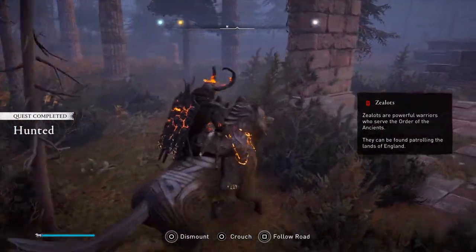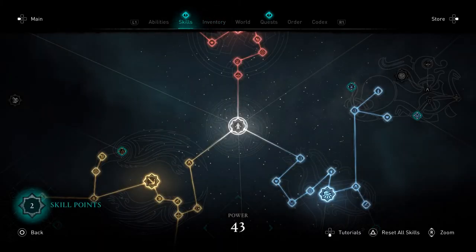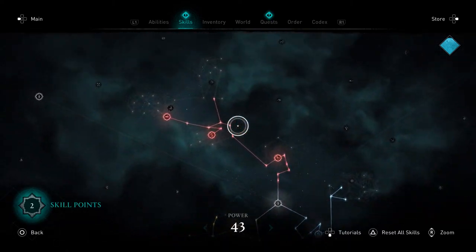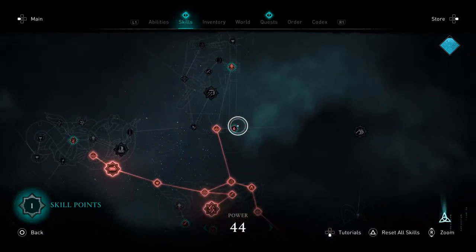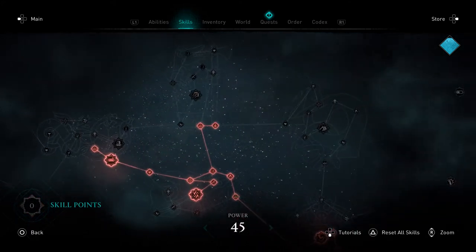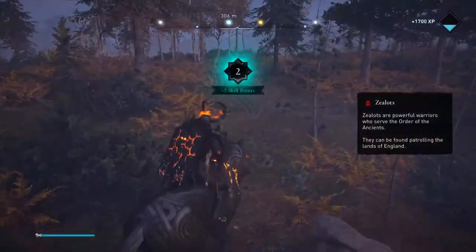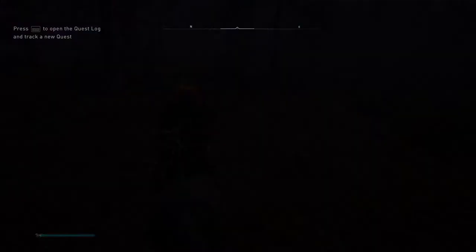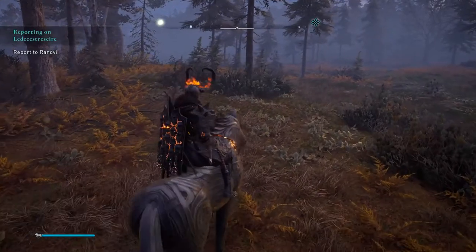The player levels up, investing in melee damage, fire buildup, and fire damage. He notes they need to unlock the next skill tree, requiring around power level 55-60. He picks up two skill points from the completed mission, then fast travels back to Ravensthorpe to report to Ranvi.